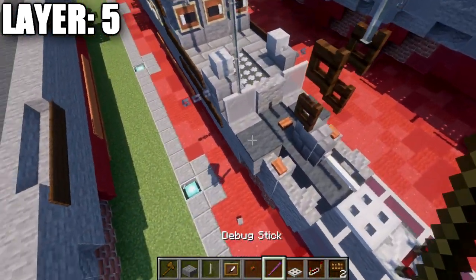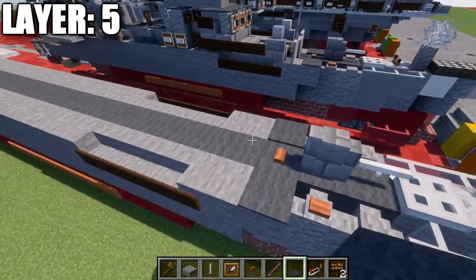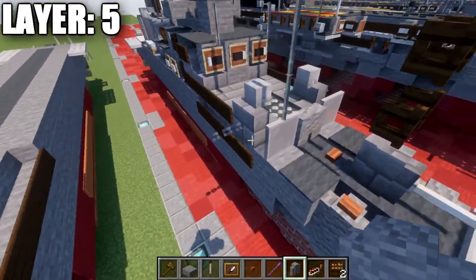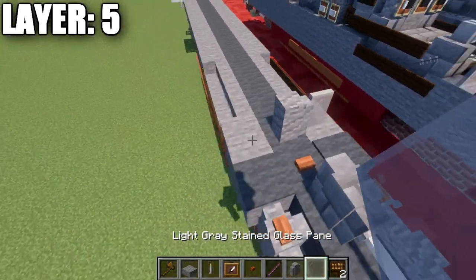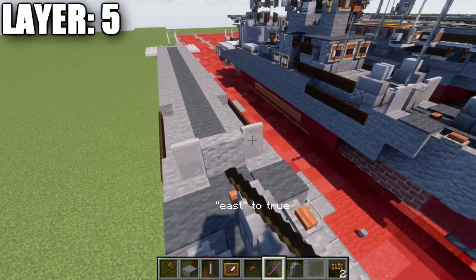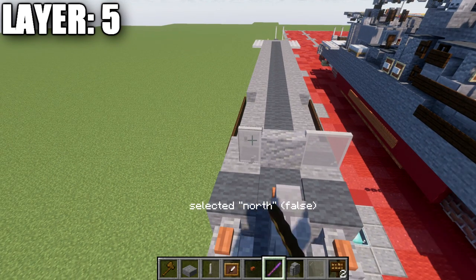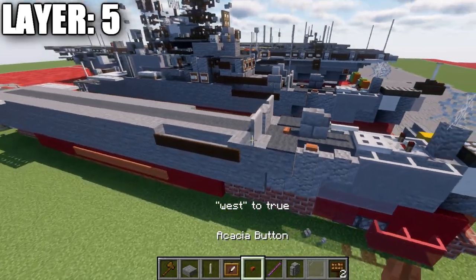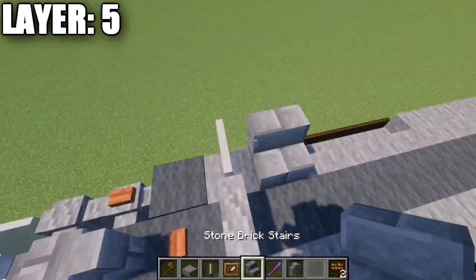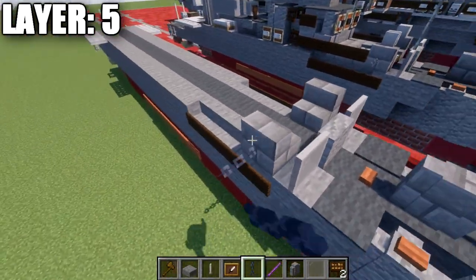After that's done, place down gray carpet to both sides. Place down an andesite wall on this block, and to the sides of that andesite wall place a light gray stained glass pane. On Java, use the debug stick to extend the glass panes out to the sides to help reinforce that shielding wall. Place down a stone brick stair to the sides, and coming off those stone brick stairs, place down a chain. Also place a skeleton skull on top of those stone brick stairs.